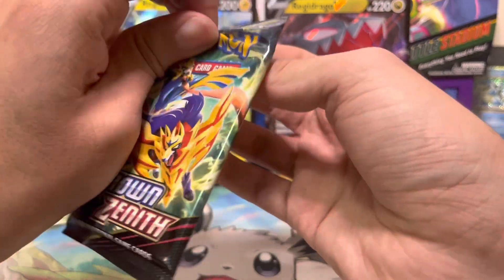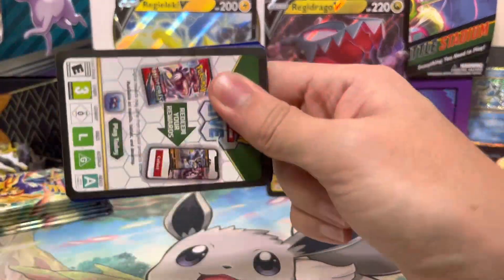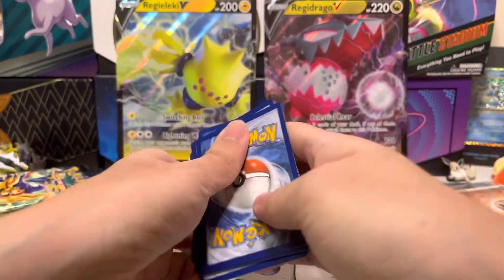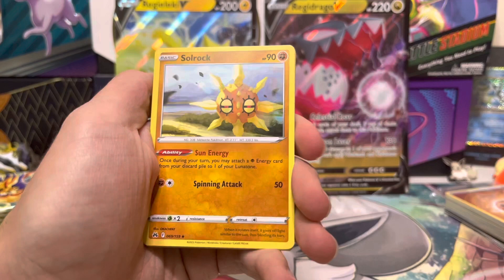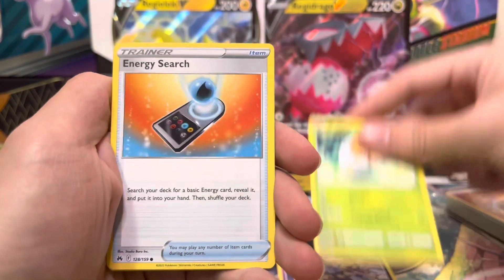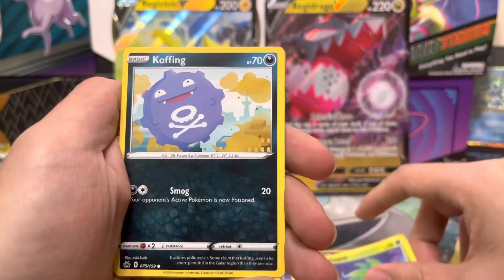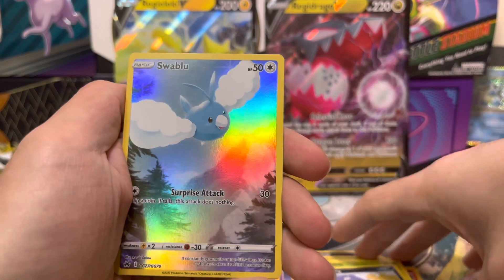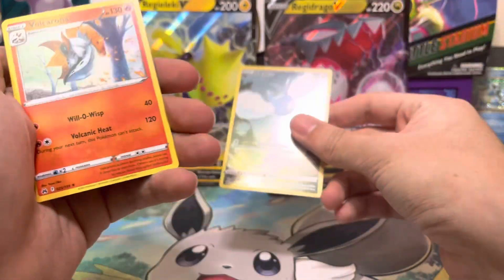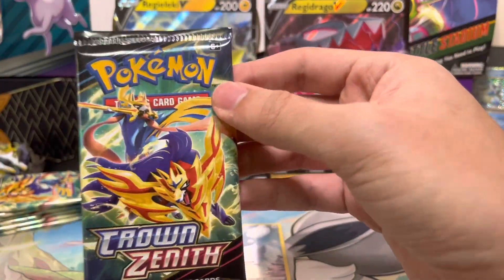All right, moving on — come on! Third time's a charm. Pack three: Solrock, Lunatone, Corsola, Grubbin, Energy Search, Sandile, Oddish, Cofagrigus, Swablu. I'll take that, along with Volcarona. So our first pull was a Swablu.